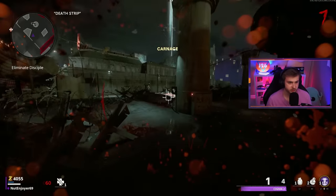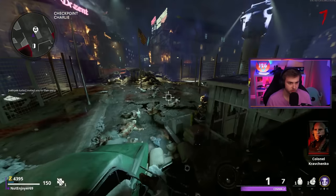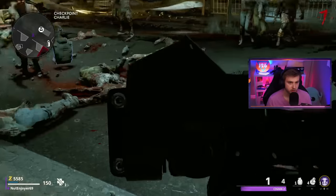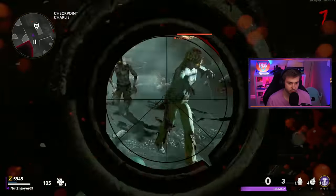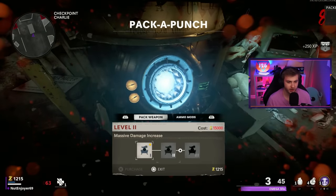Maybe this isn't going to be as easy as I thought because we've been getting pretty low on health here. And that was the disciple kill. It's still not enough to Pack-a-Punch — we need a little bit more money. Let me get these guys out of here. Almost took myself out again, I got to be more careful about that. I say that as I still take more splash damage, but let's go ahead and grab Pack-a-Punch.